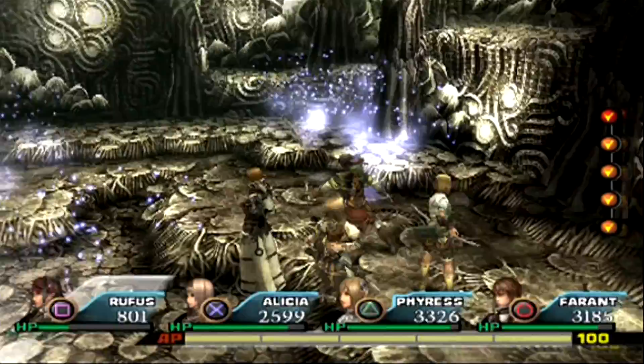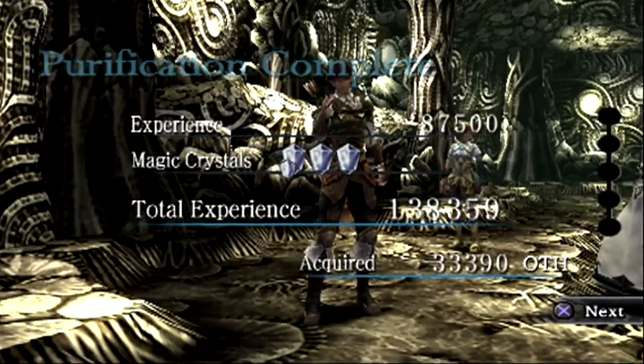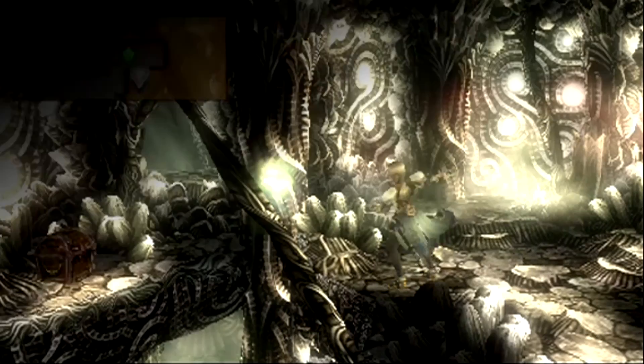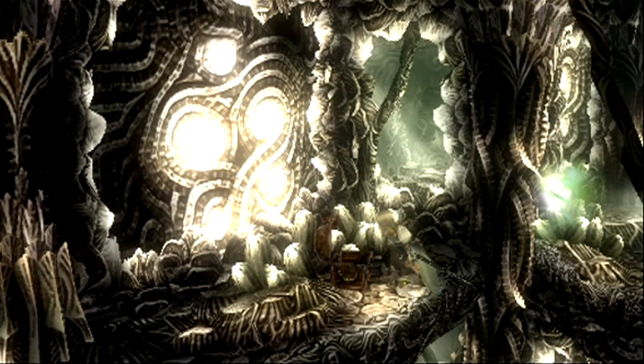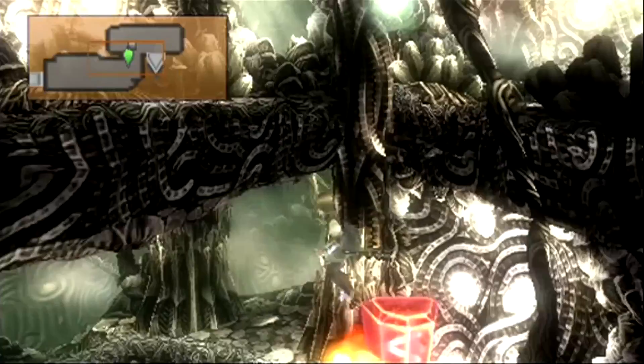Tome of Necromancy - I don't think I've ever gotten that item before. Gale Wins - that's a really good attack for Alicia. Don't use it on flying enemies though, because you're going to miss. But it's a multi-hitting low attack. Here we get an Elixir. Awesome.